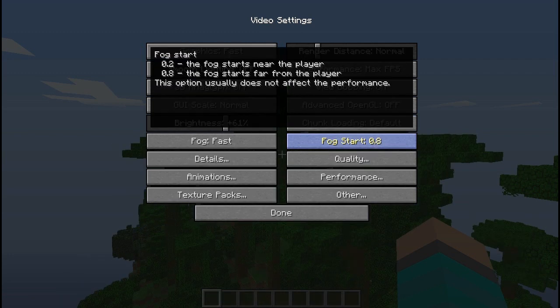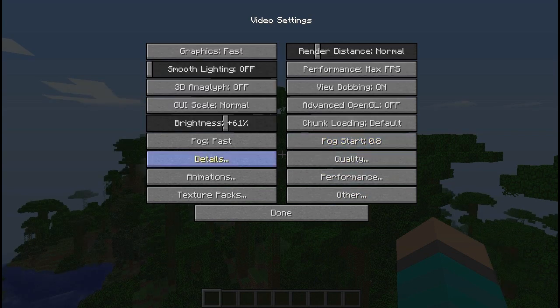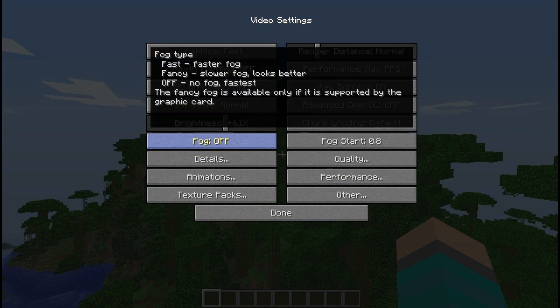Fog Start — you can mess with this to choose where your fog starts, and it doesn't affect the performance. You can leave it on 0.2, but the farthest it goes is 0.8. Fog Fast is faster fog, Off is no fog, and that's the fastest.